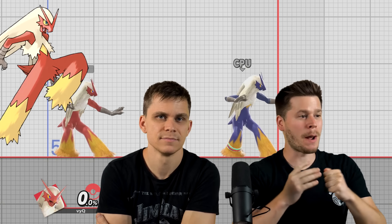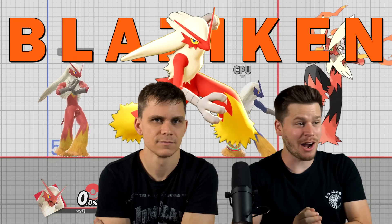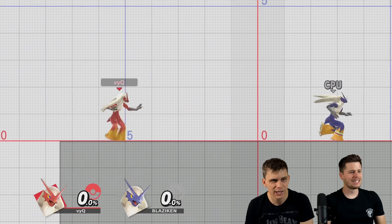We have a new moveset mod for a Pokemon — this time it's Blaziken. It's created by Hinata and Moi, and thanks to them we got some early access. If you want to check out Blaziken early as well, you can support Hinata's Ko-fi page. We'll go through all the attacks to see what this Pokemon actually has.